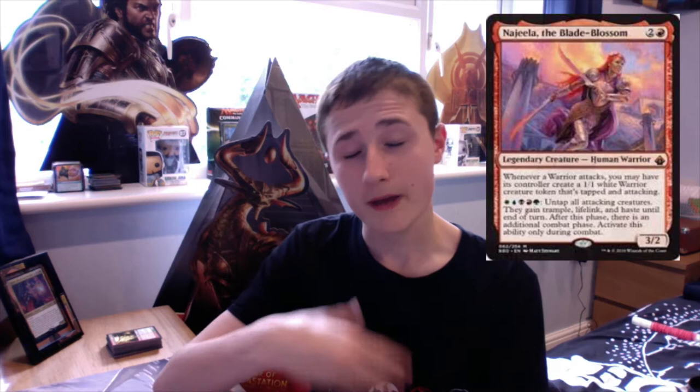Her second ability is the part that goes infinite. We can pay WUBRG — white, blue, black, red, green — to untap all attacking creatures. They gain trample, lifelink, and haste until end of turn, and after this phase there is an additional combat phase. We can activate this ability only during combat.